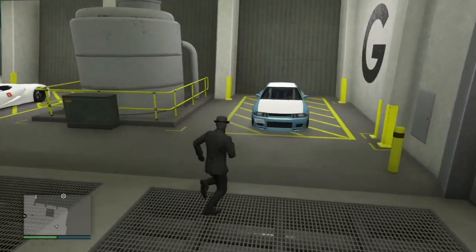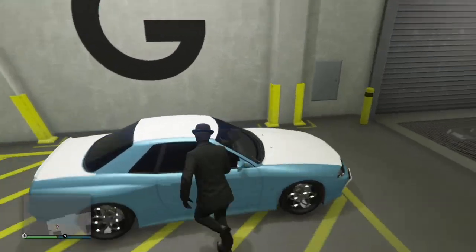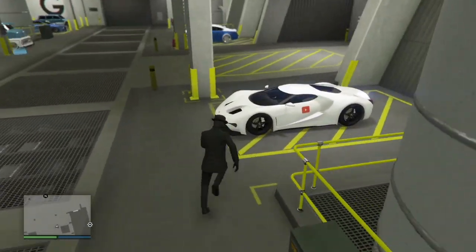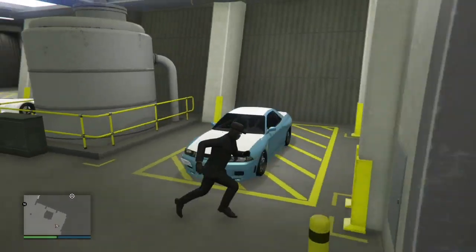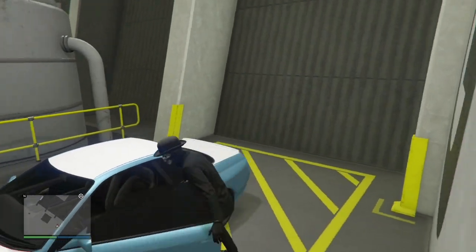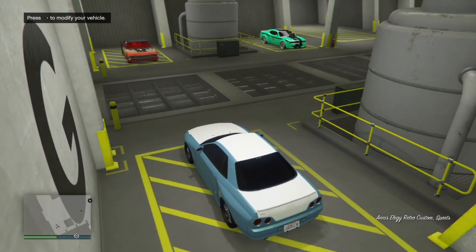Alright, let's get straight into this. First thing you're going to need is a car with all the mods. I'm going to be using this car and putting the mods on this car. You also got to have an arena workshop when you're doing this. Hop in the car.